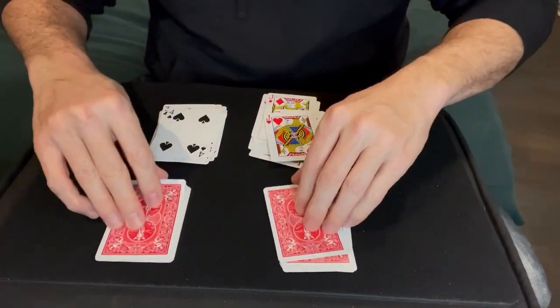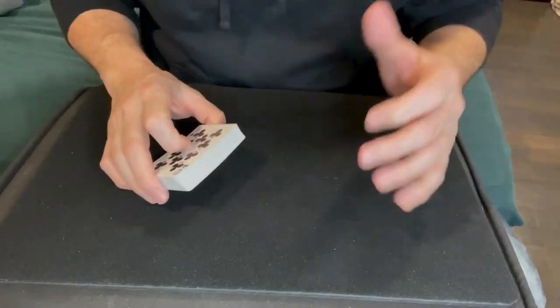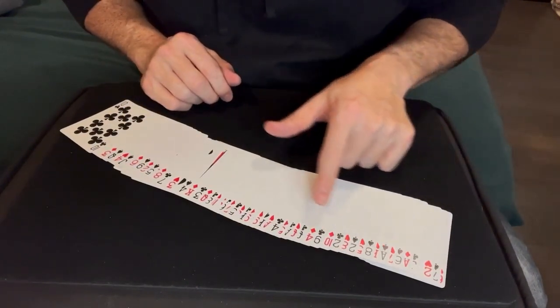At the end of the day they end up owing you $26. The secret to this trick is super simple: you have to set the deck up in the beginning with every other card red, black, red, black, red, black all the way through.